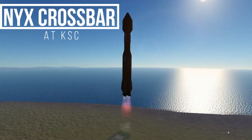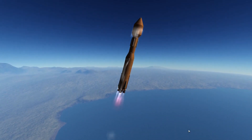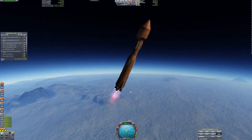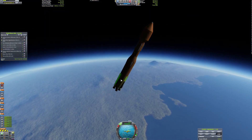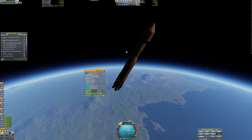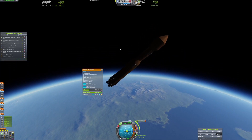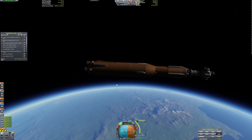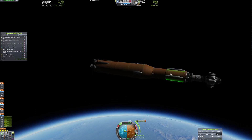Hello everybody and welcome back to the Road to KSP2. Today we're starting out with the Nyx Crossbar, launching on a CDSM-5. It's slightly based off of the Deep Space Gateway, which will be built in a couple of years along with the Artemis missions.